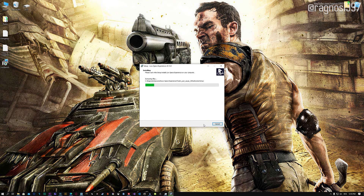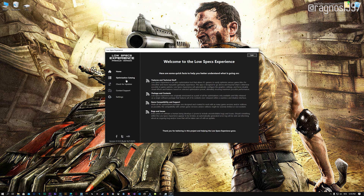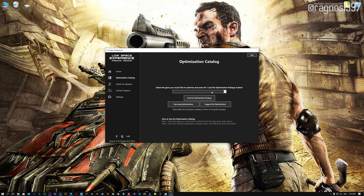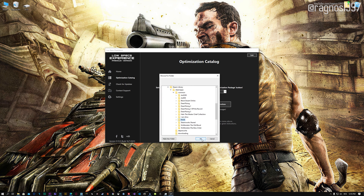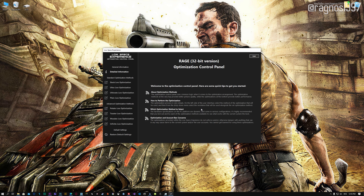First of all, start the installation process for the Low Specs Experience. Once it's done, start it from the newly created Desktop shortcut and select the optimization catalog. From this drop-down menu, select Rage, and then press load the optimization package. If the Low Specs Experience does not automatically detect the game version, simply select the game installation directory, press OK, and the optimization control panel will load.